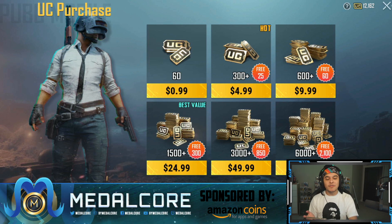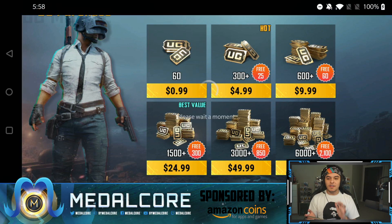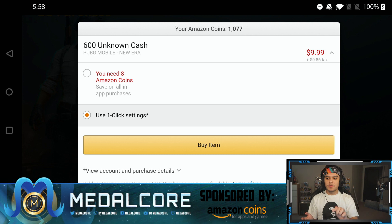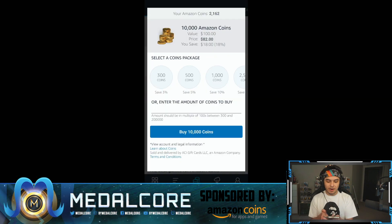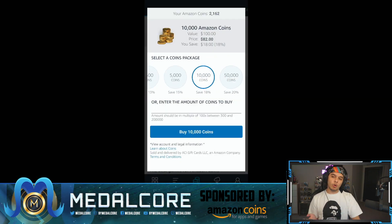It's as simple as that. Whenever you're making a purchase and you click on it, it's going to go through the Amazon Coin page. If you need more coins, just go straight to the Amazon app and purchase coins there. Normally I purchase 10,000 coins at a time, save 18%, save $18 — and that's what I've been doing for the most recent crate openings. Amazon Coins are very straightforward, very easy, and definitely one of the best ways to save money on UC in PUBG Mobile.